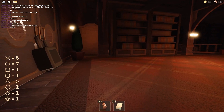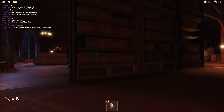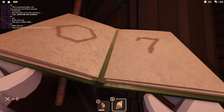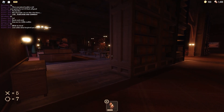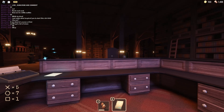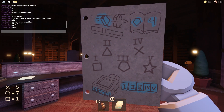Before we continue we have to explain the goal of this level. There is a lock with a 5-number code. To get those numbers you need to search for certain books — they look like this. Each book gives a number and a symbol. The symbols will tell you which order you have to put the numbers. You can see this when grabbing the piece of paper found at this desk.